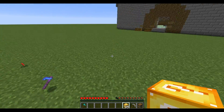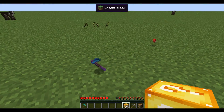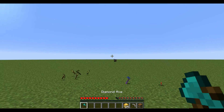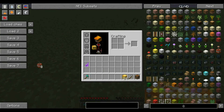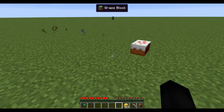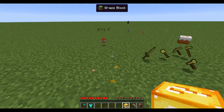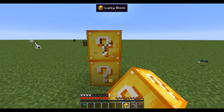Fun fact: in 1.9, the update that hasn't come out yet, hoes will actually have attack damage, so this lucky hoe may actually have like 5 attack damage in the future — who knows. We've got TNT — I don't trust it. Cake — I'm actually kind of hungry so I'll take that. More gold tools... there we go. Where's all the armor? I'm only getting tools. End portal frames — don't want those.